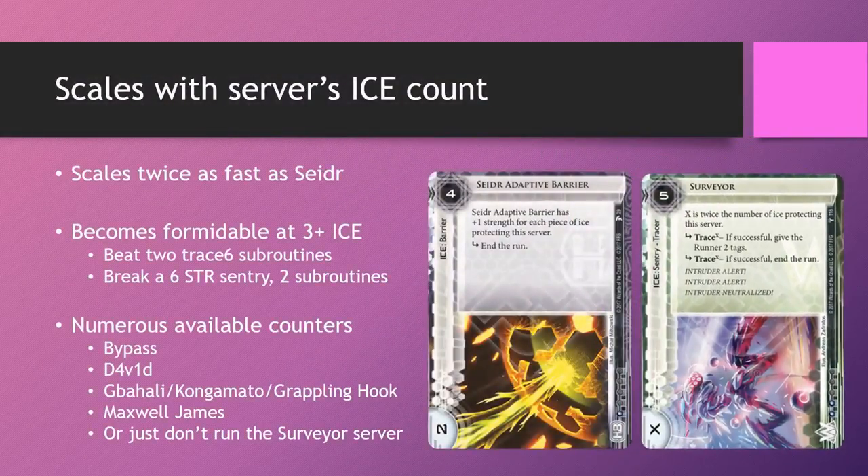Surveyor bears a striking resemblance to Seder Adaptive Barrier, which was released in the previous cycle. It is kind of a souped-up version of Seder in that it scales twice as fast. Of course Seder has its uses, but when you are stacking lots and lots of ice, Surveyor far outpaces Seder in terms of strength gain.